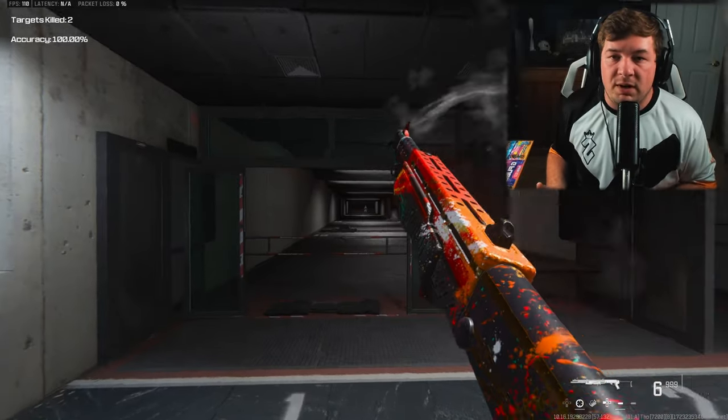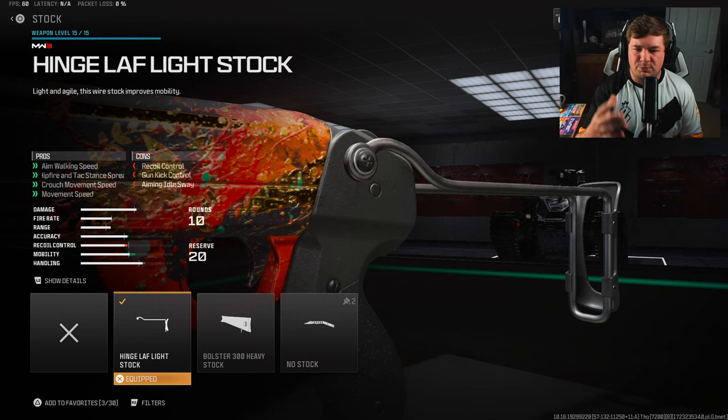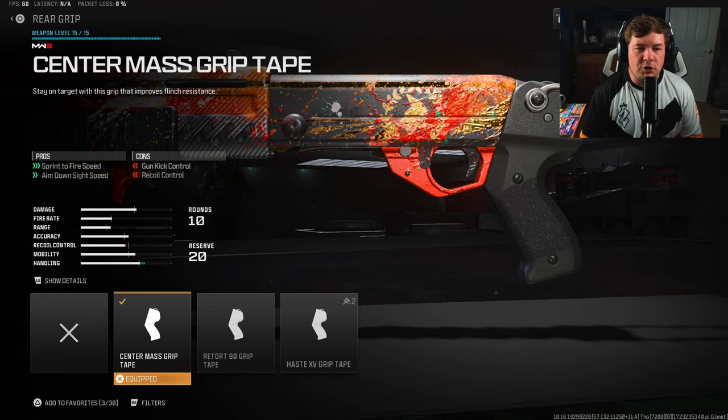The first attachment you're going to need is a stock — the Hinge Laugh Light Stock. Aim walking speed, crouch movement speed, hip fire spread, movement speed — everything necessary when running a shotgun. The no-stock would be the best option if it didn't ruin the iron sights, but it's mildly unusable while running the no stock, so the Hinge Laugh still remains the best.